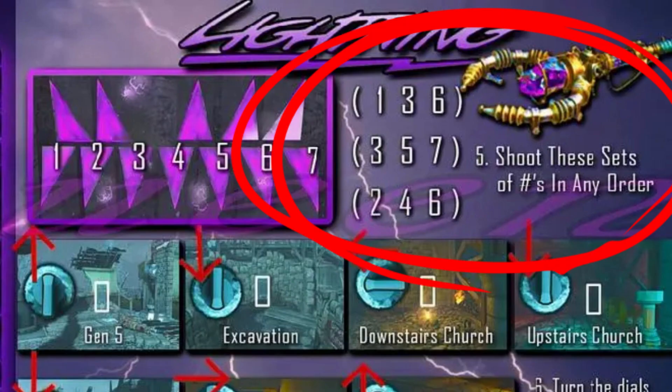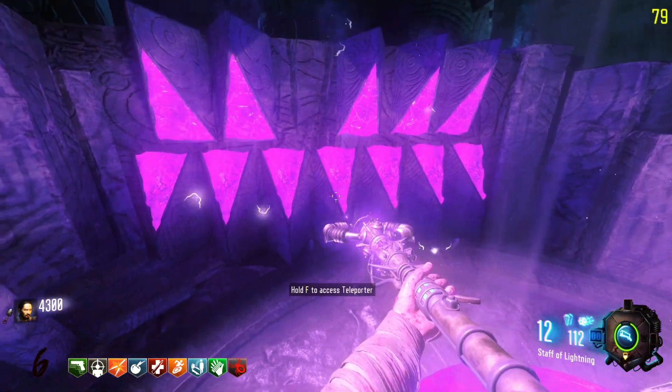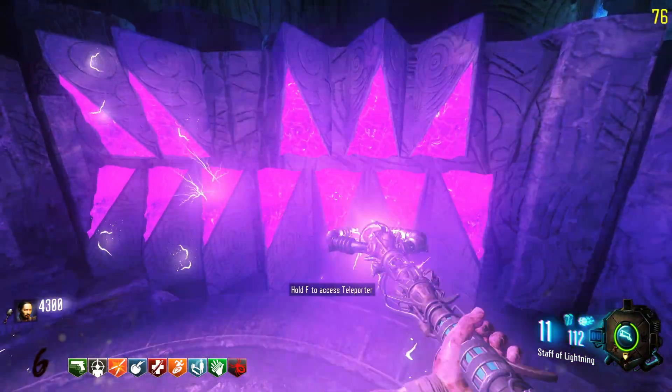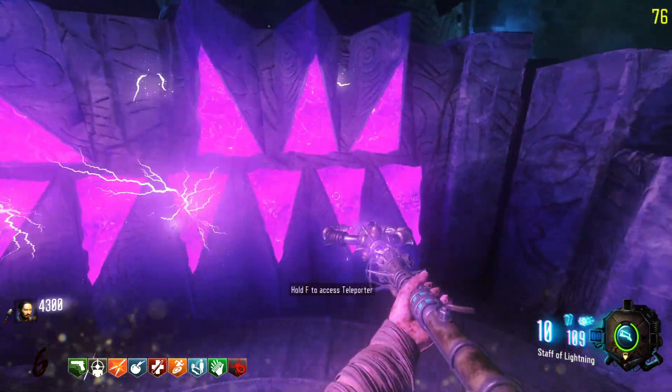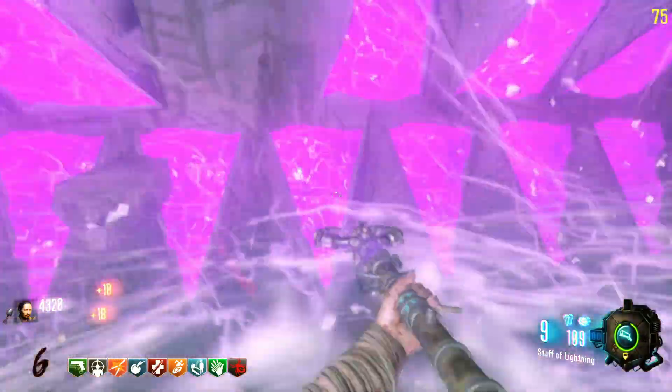The code you need to shoot is: 1, 3, 6, 3, 5, 7, 2, 4, 6. They don't have to be in order and those numbers will never change, so you can shoot any of these codes first. Once you shoot a triangle, a small ball of lightning will stick to it, and once you shoot a full code it'll disappear so you can enter another one. Once you enter all three codes you'll hear an audio cue.